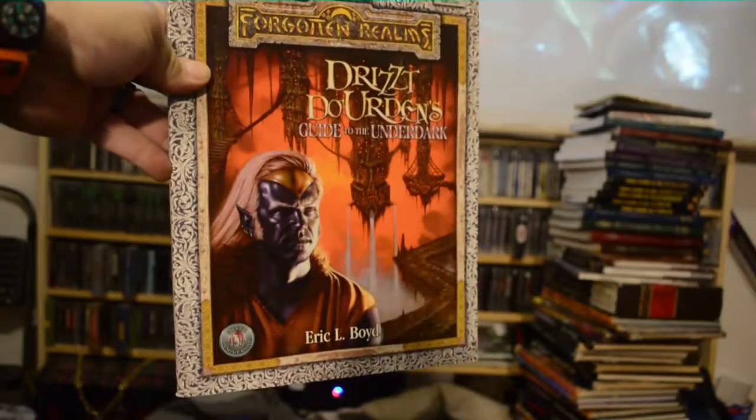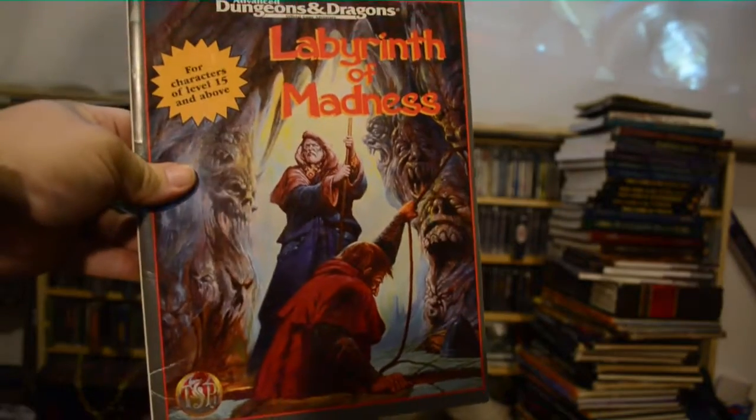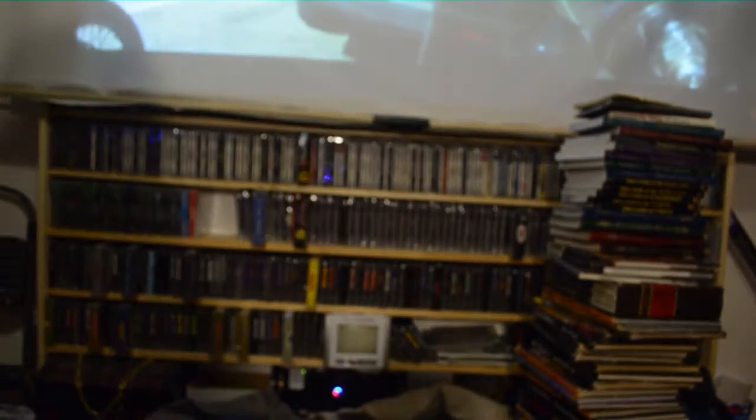We have Pritz Duarden: Guide to the Underdark — really cool book. My copy I had when I was younger is completely destroyed from playing it. This one's in really, really good shape. Labyrinth of Madness — very long, very pain-in-the-ass module.